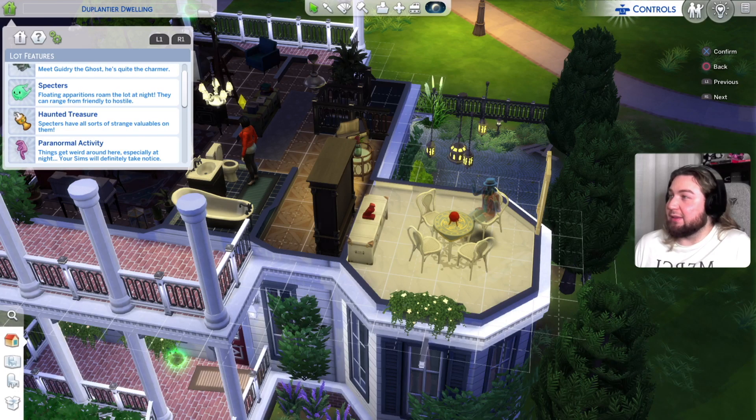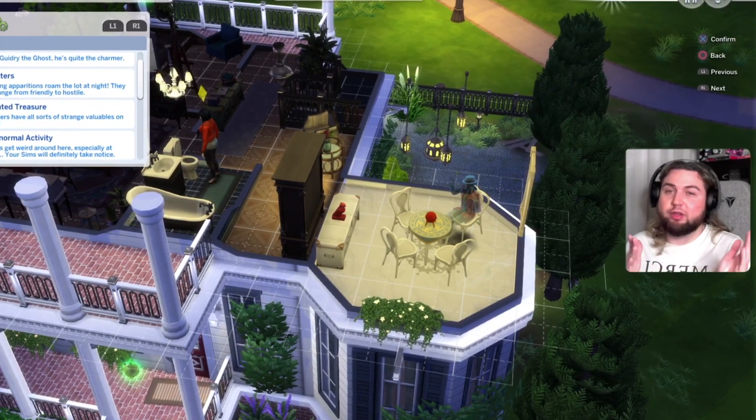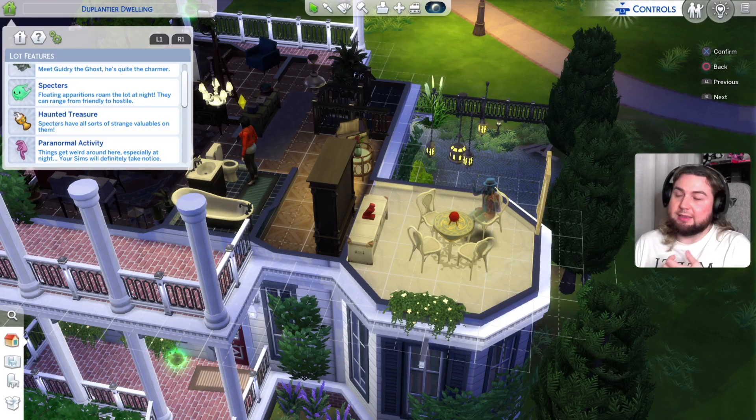Haunted treasure: spectres have all sorts of strange valuables on them. I think I have gotten like a piece of soul that somebody gave, and actually it made my sim younger — she went all the way back to the young adult stage of age. And I think you can also give them soul, which means that you will age and become slightly older at least. I think it's an interesting thing.